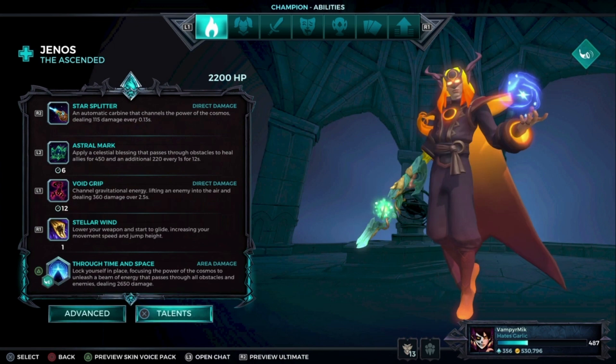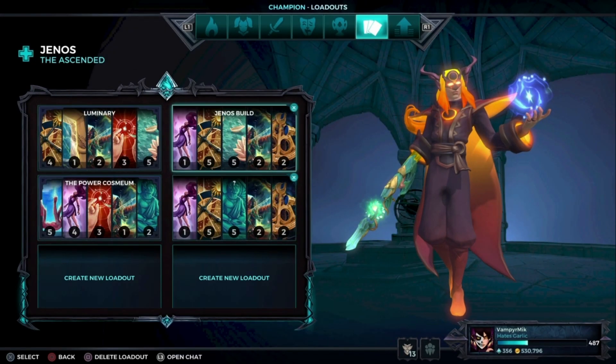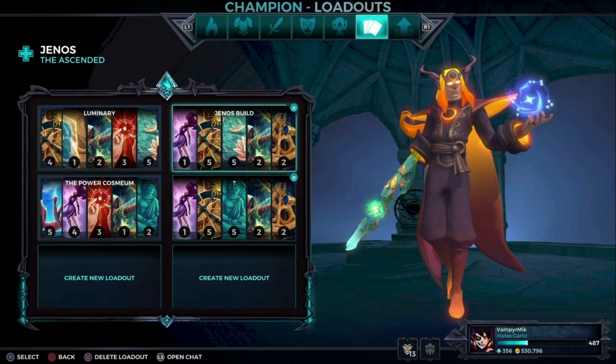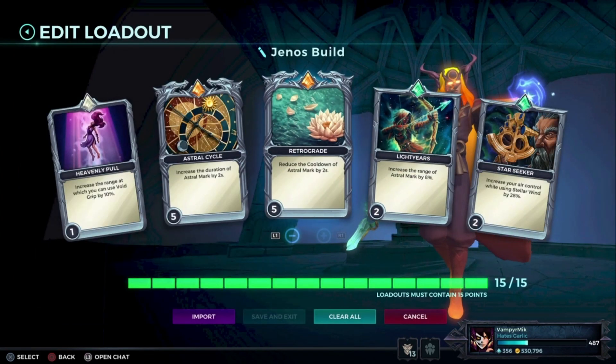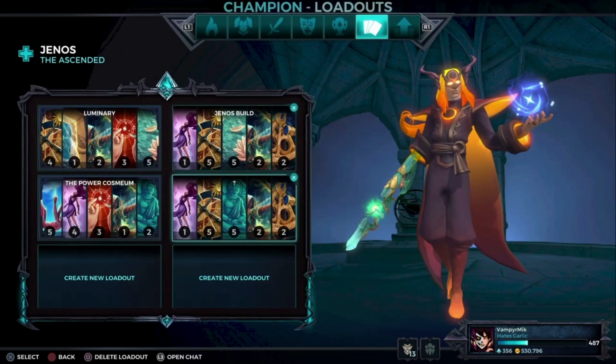We have two builds for Genos. As a Genos main, I recommend you do not pick Pinna Star, because it's like his passive weapon but with low fire rate and ammo. You either want to go for Luminary or the Par Cosmeum. Here's a Par Cosmeum build and here's a Luminary build. Always have Astral Circle on level five — just keep that in mind.